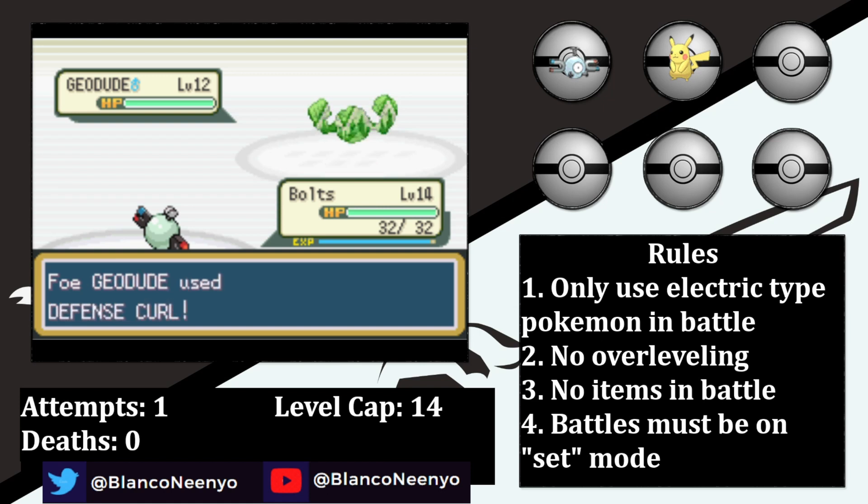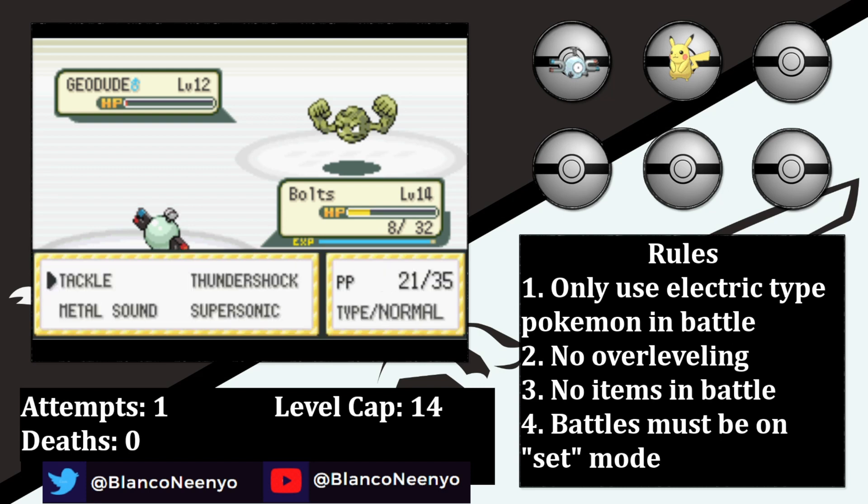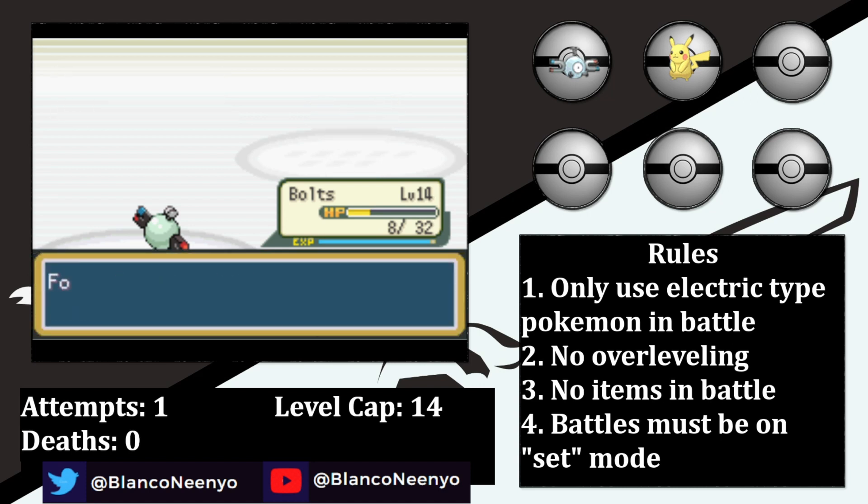The first Supersonic connects, but he breaks through and gets back to even with a Defense Curl. Tackle obviously does next to nothing, but he manages to hurt himself in confusion and does a decent chunk of damage to himself. After a while, Bolts is able to chip away at him, but then gets hit with a critical hit Tackle, which makes things even more dicey if we're hoping to get through Onix. He then hits another critical hit and takes Bolts to 18 HP. Eventually Bolts is able to knock it out, but with just 10 HP remaining after leveling up, this adventure looks like it's about to be cut short.